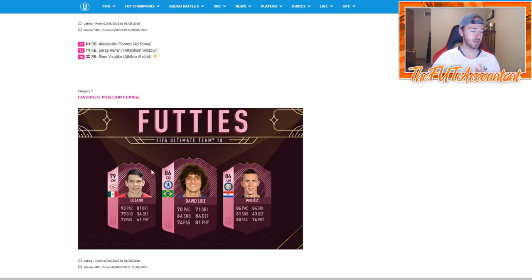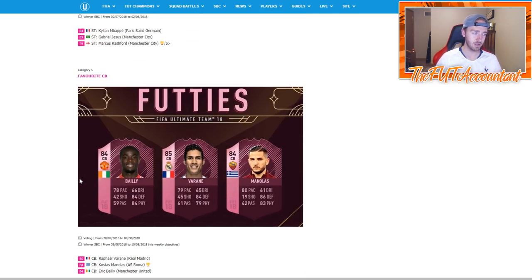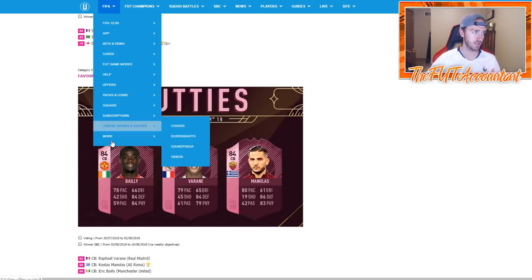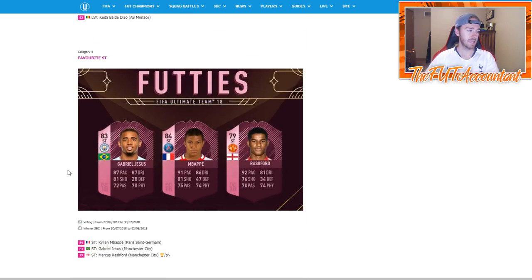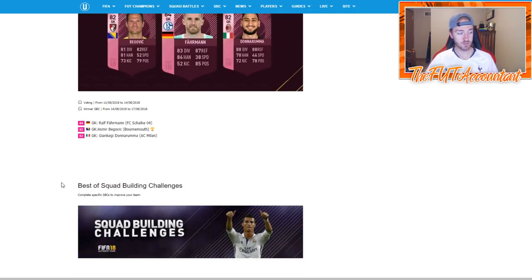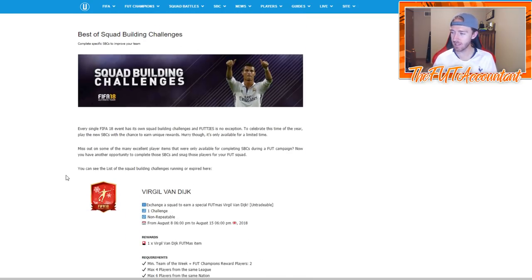So they'll do it by position if they follow last year. Last year at center back you had Varane, Bae, and Manolas — some of the most popular center backs. They get a special boosted card at the end of the game, which is pretty dope. It's cool that we get to vote on that. And those are also some cards that get into people's end games. So along with footies is the re-release of special SBCs.